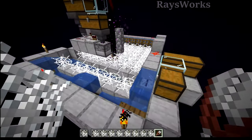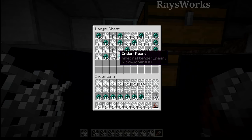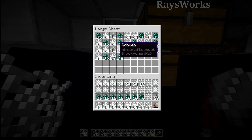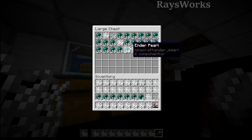So after AFK-ing this farm for one entire hour, we go ahead and take a look at the loot it produces, and you can see how many cobwebs we get — which is an insane amount all just within an hour — and even this chest here. There's also a bunch of pearls, and don't forget our actual inventory as we picked up many stacks of cobwebs.